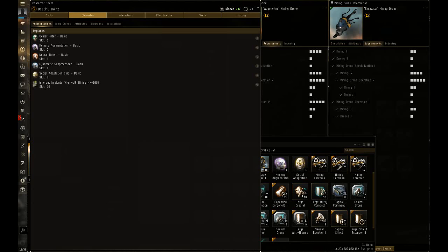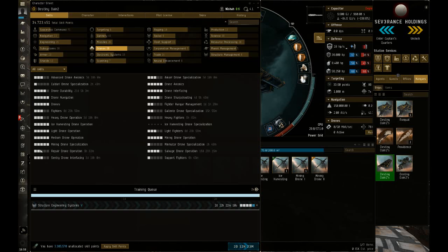I'm not going to be covering velocity in this video. I always recommend being as close as possible to an asteroid while still being aligned to your warp-out and having enough room to get into warp without bumping into asteroids — you want to cut down on drone travel time. Drone Interfacing will increase your mining yield by another 10% per level.